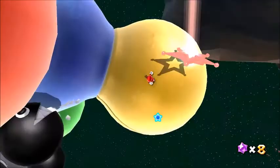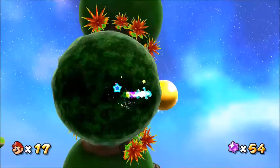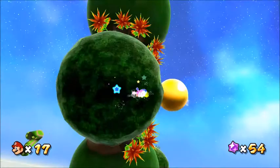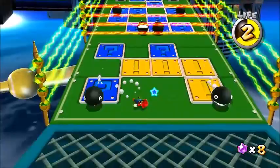Chain Chomps have been reduced to rolling hazards, appearing in Good Egg, Battle Rock, and Ghostly Galaxy. Avoiding them is easy, and you can even use the star powerup to destroy them for some star bits. Gusty Garden has the gold chomp that contains a star, and Dreadnought Galaxy has many ones that come out of these little chomp houses.